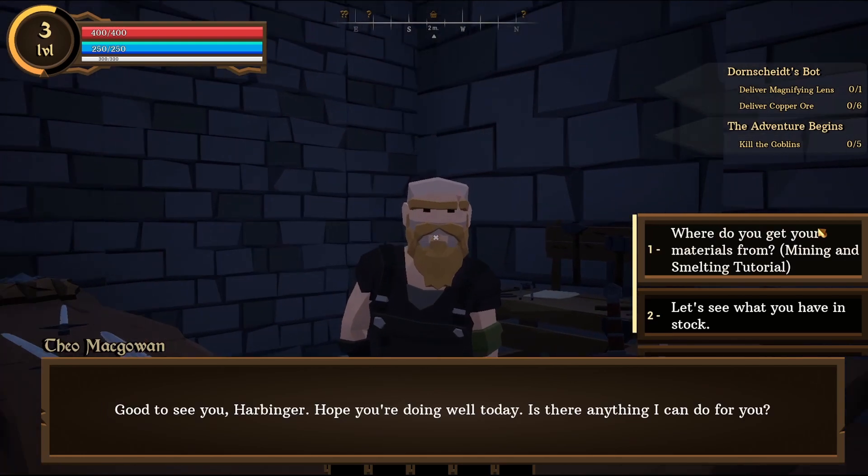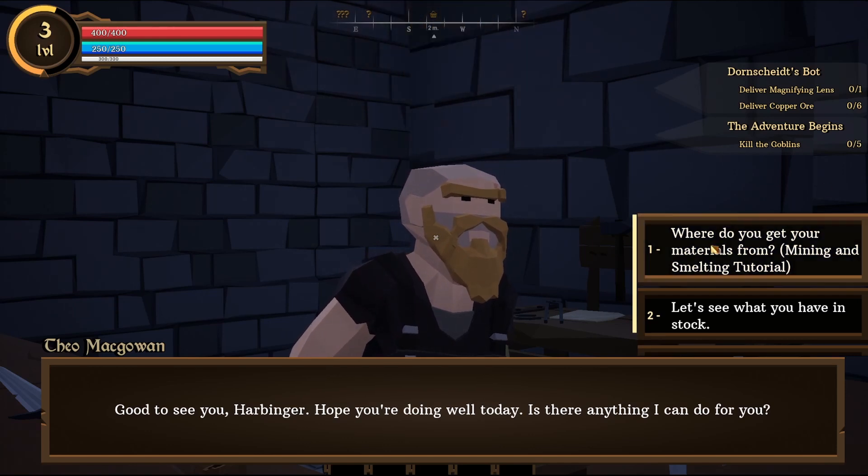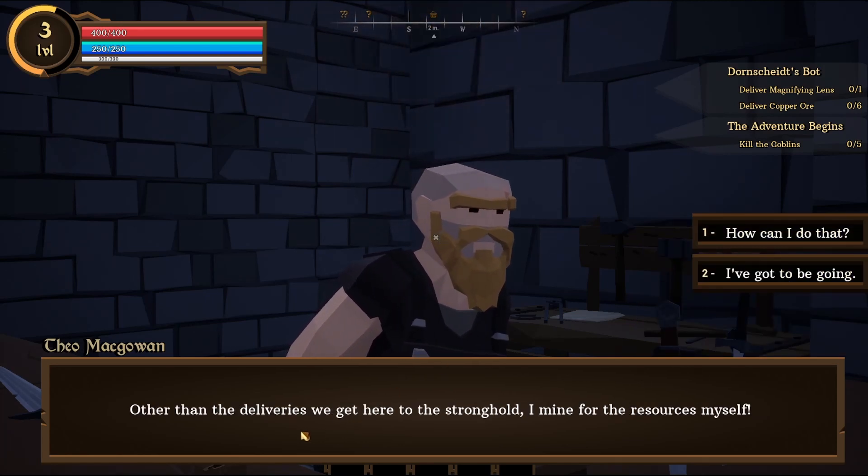Let's speak to the shopkeeper and get to know them. Good to see you, Harbinger. Hope you're doing well today. Is there anything I can do for you? Where do you get your materials from? Mining — the Smelting Tutorial. Other than the deliveries we get here to the stronghold, I mine for the resources myself.